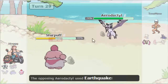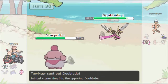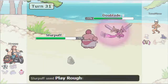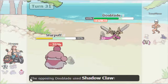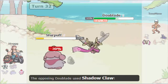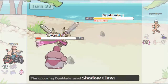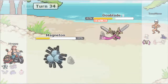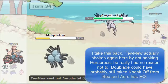Hogg goes into Slurpuff on the Earthquake, and Toomew makes the safe switch into the Blade. Hogg has no choice but to just sack Slurpuff to get off as much damage as possible. Once there's enough chip damage on the Blade, Magneton's not gonna have any switch-in, so Hogg sacks Slurpuff — it's pretty much useless with the Blade on his team — and he's gonna be able to take out the Blade. Toomew pretty much had no choice but to sack it.